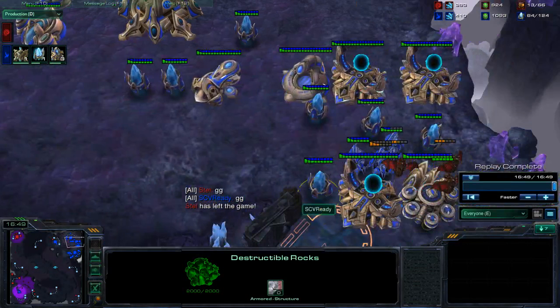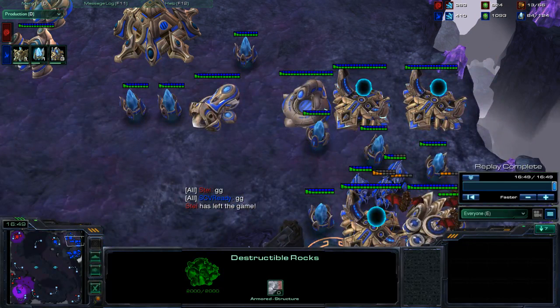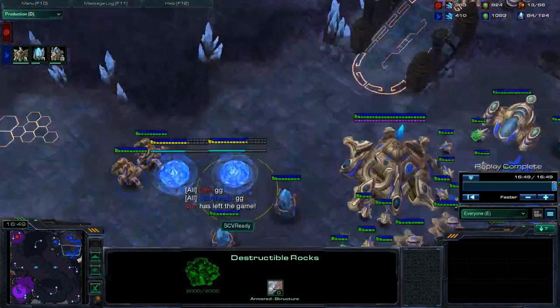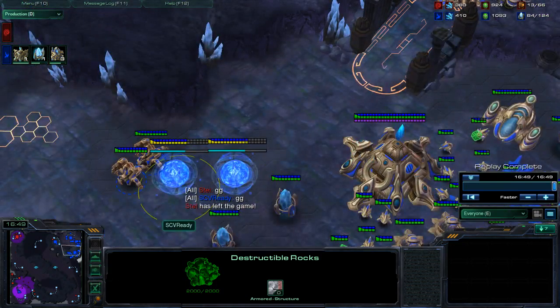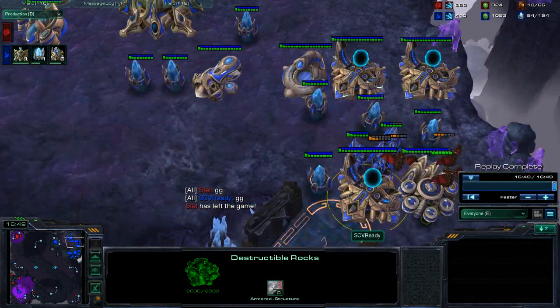Your third goal is to make sure you're always spending your money. If your money's getting a little bit high, add on a couple of gateways. If it's getting even higher, add more gateways or add an expansion. Just make sure that money's always being spent. I don't mean that if you've got 300 minerals you should immediately throw down two gateways and a pylon, but if it's getting to around 700 or 800, think about where you can be spending your money.